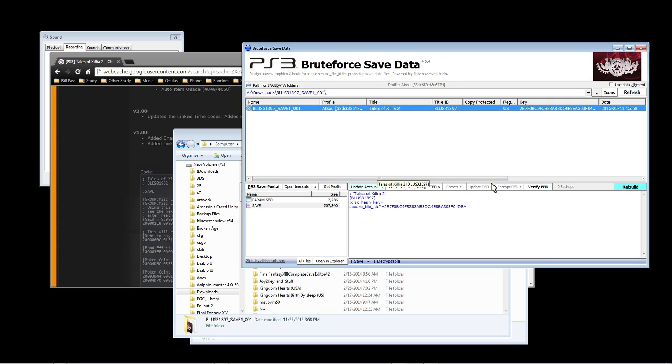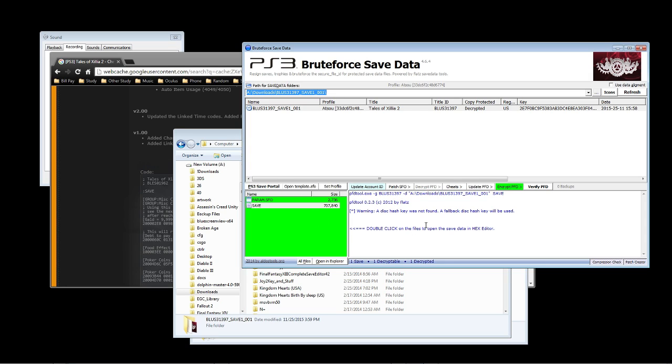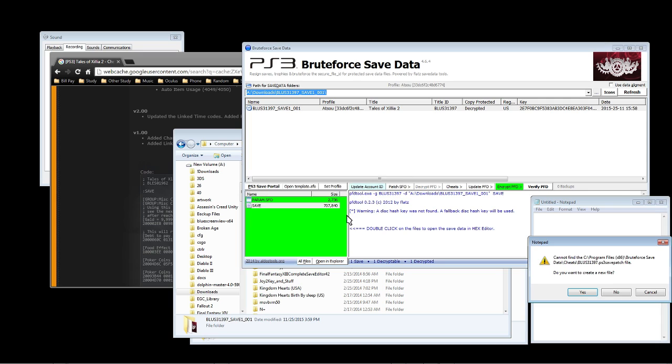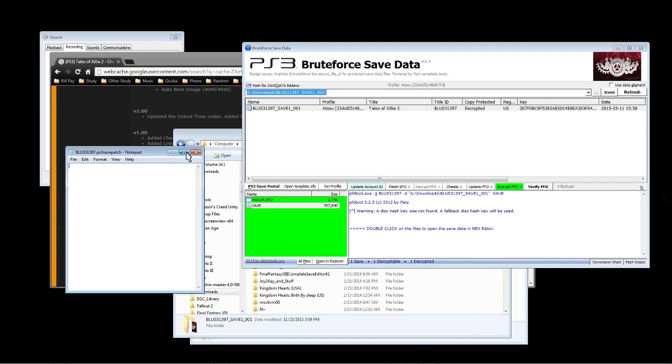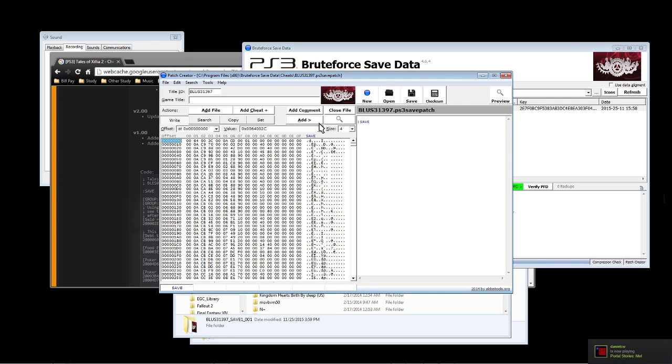Bear with me as I try to figure this out — I haven't done this in a long time. After you double click on the save entry, you want to click on Decrypt PFT and choose to decrypt all files. Now all of the game files are decrypted. After that you want to go into Cheats and go to Open Patch File in Text Editor and create a new one.